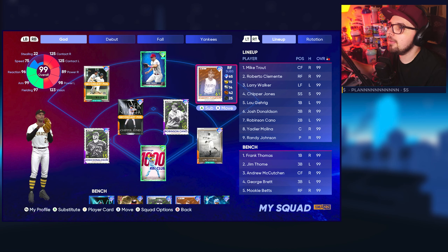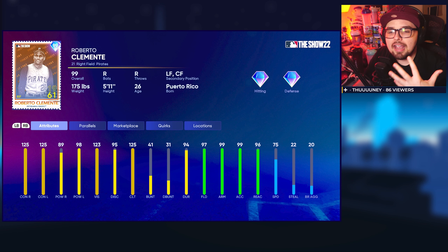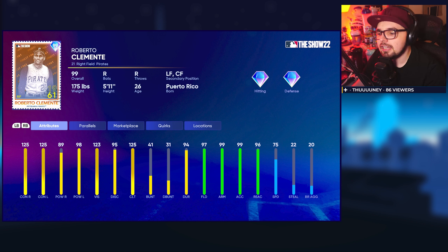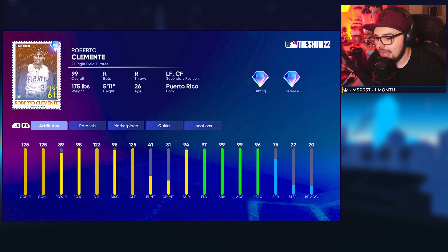First of all, if you are just hopping onto the game, Roberto Clemente has a player program for Roberto Clemente Day. He has a second 99 overall. I know some people have not loved the idea of a second 99 of Clemente, but this is basically a straight upgrade from the original 99 we got. This is setting a precedent for other legends that already have 99s — players like Ken Griffey Jr. and Willie Mays will likely get a second 99 in a retro finest or similarly stacked series. This is the most viable Roberto Clemente we've had in the last two years.